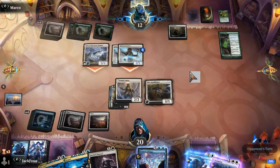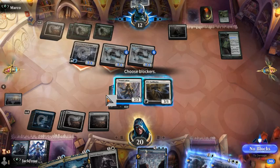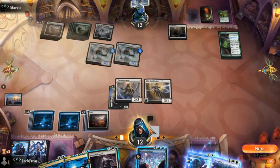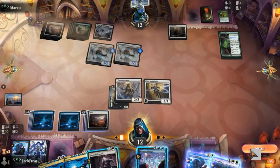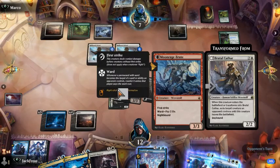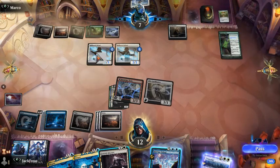He's going to animate his land and then he's going to attack, putting a counter here. I say no blocks for now — we go to 12. We attack for 5, putting him down to 7. Now that it's become nighttime, he has to pay through life in order to do something here. We're going to counter it — Saw It Coming — because we don't want him gaining any more life and putting any more counters on his guys.